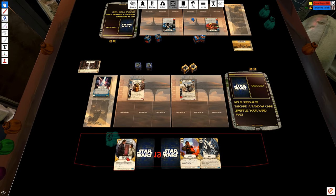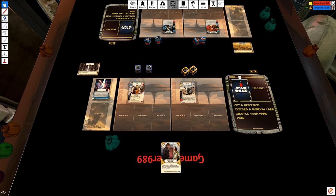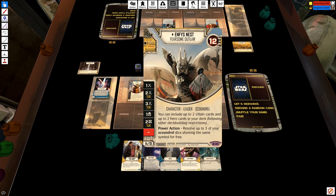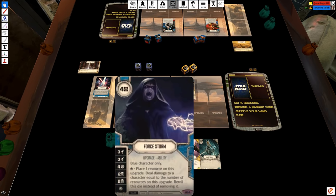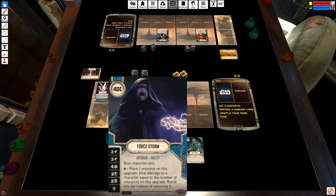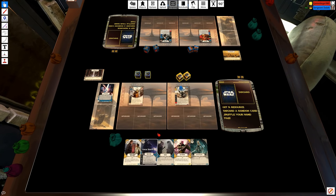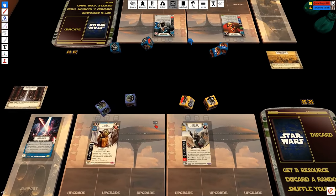Scruffy-looking nerf herder is useful here. This is a deck with some very expensive stuff. Another thing about Enfys is that he allows you to include up to two villain cards. I have a Force Storm, because Yoda is a Sith Lord secretly, as we all know. The other card I have is a Vader's Fist. I'm not sure which I'd rather use — Force Storm or Vader's Fist — so I've got one of each at the moment. And I just rolled a seven to his eight.